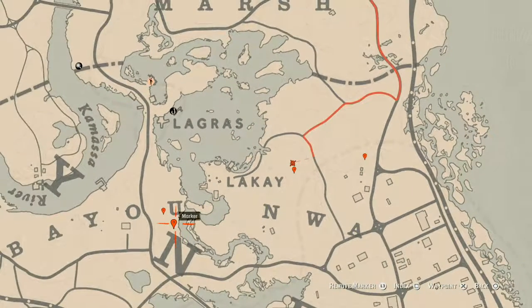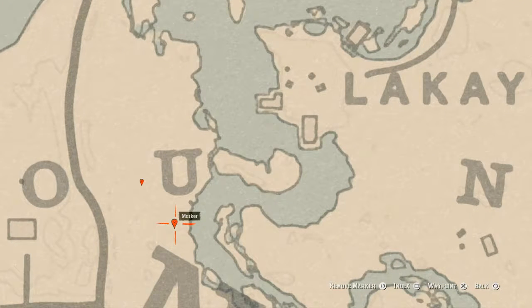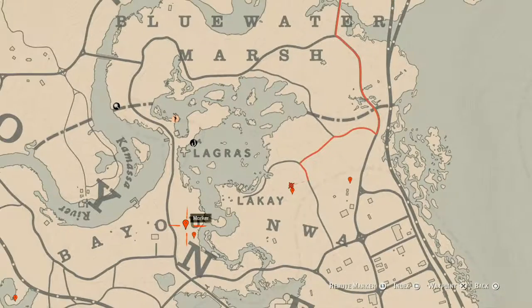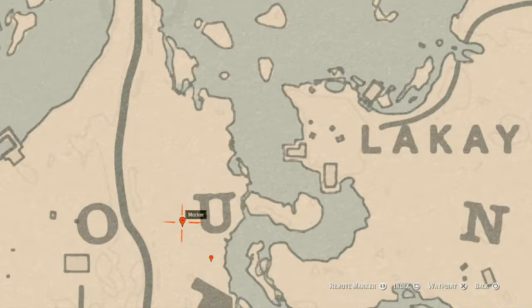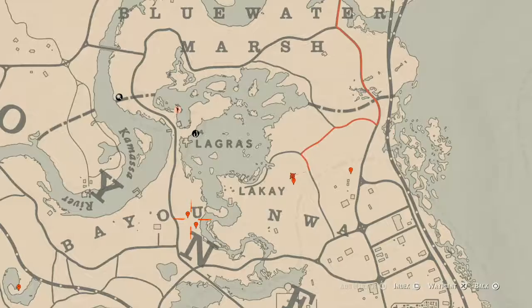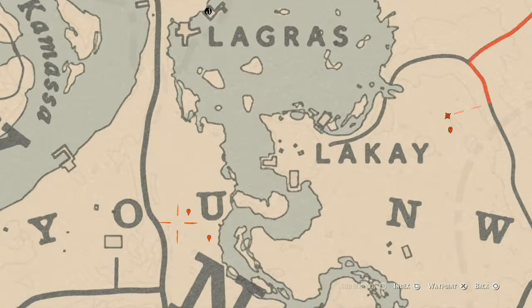Over here at our next marker is a bird egg — this one is a Heron egg, H-E-R-O-N. It's in a tree; shoot it down with a varmint rifle or a bow using a small game arrow. And right here at our next marker right beside the bayou, there is a fossil. You need your metal detector for this one. It's a random fossil — I cannot tell you which one it is — but come to that location and that's what you will get.